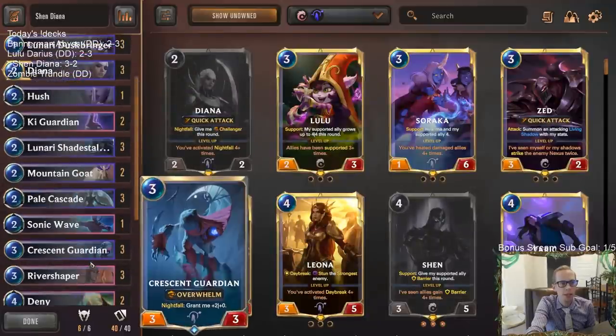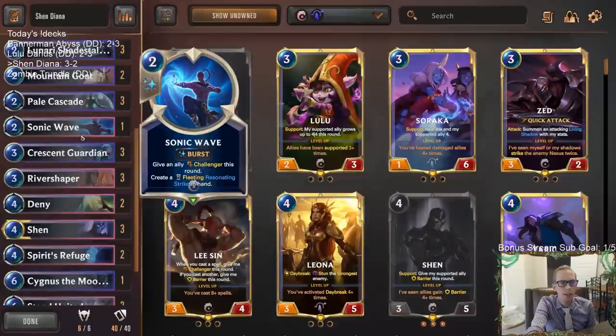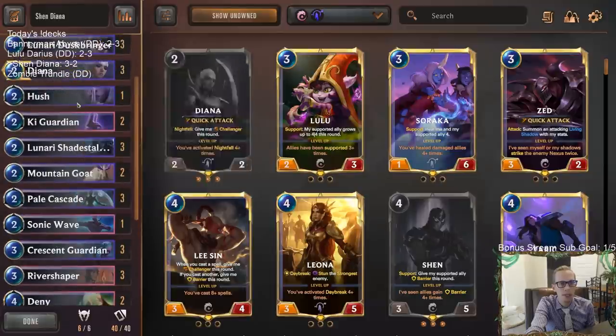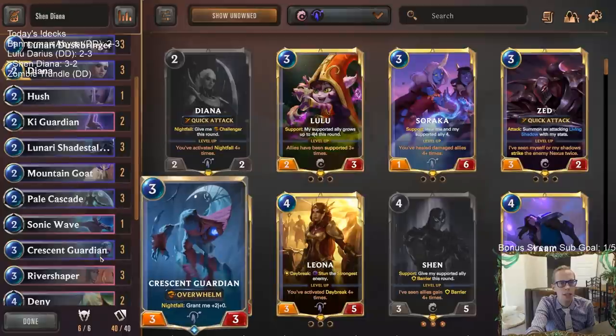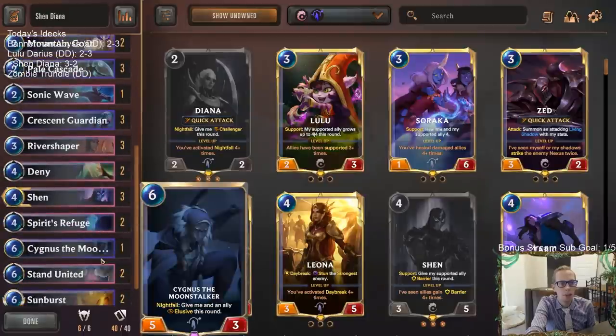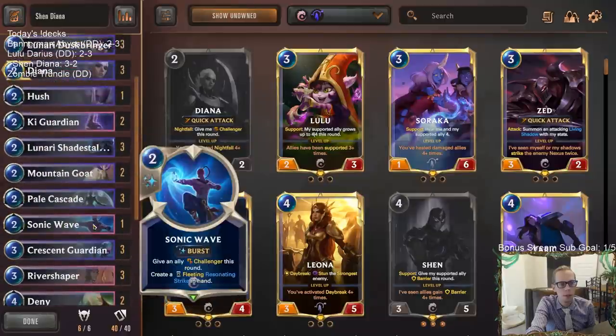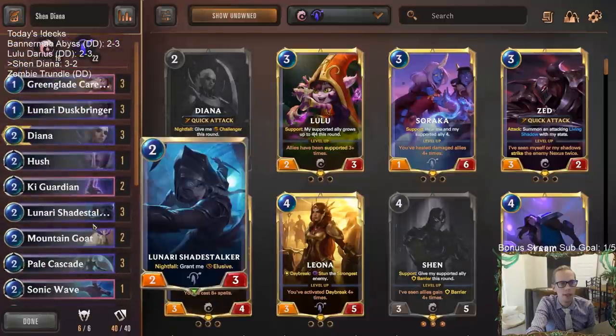We're trying out some different things with some one-offs. The card that was the worst in our deck was probably Sonic Wave — it didn't do too much. Neither did Hush. Both Hush and Sonic Wave underperformed quite a bit. Cygnus underperformed too. But overall this deck felt pretty cool — I liked it and it did well.